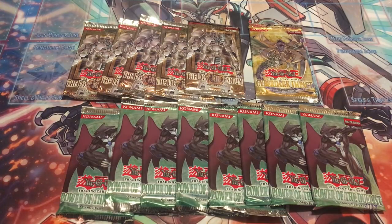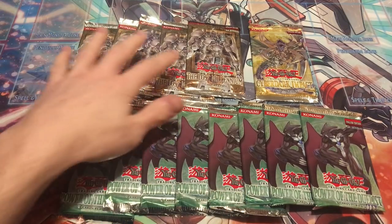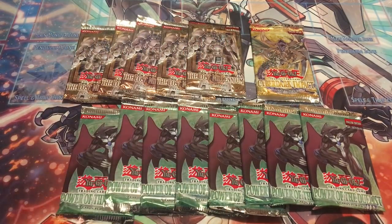You can use value, coolest card, most hollows, or whatever you want — just whatever you think won, go ahead and drop it down in the comments. I'll leave his link in the description. So we have eight Power of the Duelist packs to open, five Lost Millennium, and then one Cyber Dark Impact — total of 14 packs.